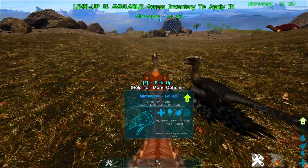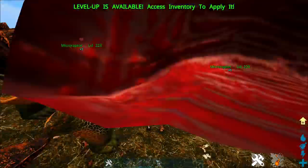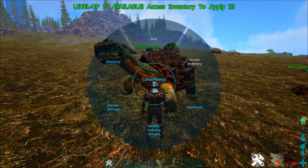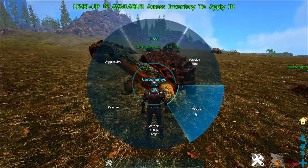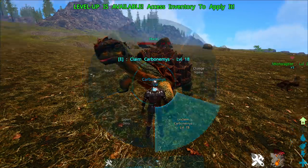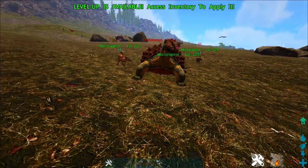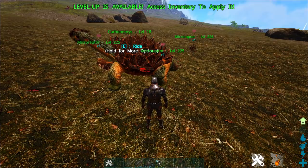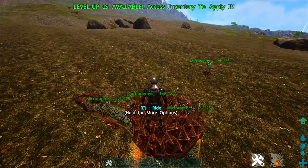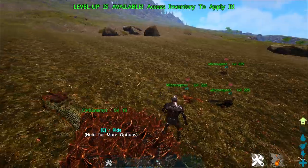There are some subtle differences between Attack Target and Neutral. If I punch this Carbonemys, only the Attack Target Microraptor will go after it. But if the Carbo were to attack me, the Neutral Microraptor would come to defend. Neutral means it won't attack until it's attacked — or until something else is attacked. If you get attacked, it'll come defend you; if another tame gets attacked, it'll defend. It's a pretty important distinction, because you might not want your tame randomly going after people.